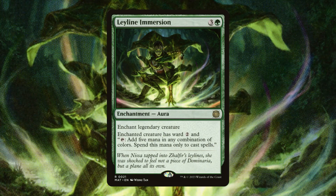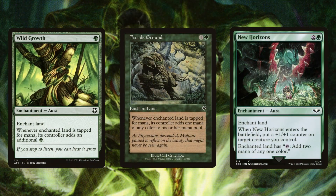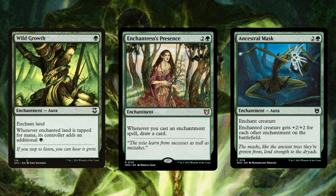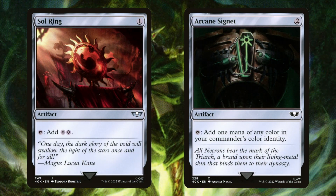Moving on to ramp: Ley Line Immersion - I absolutely love this card. It costs four mana but nets you five, so you actually gain mana by casting it. It's insanely underplayed in my opinion. Dawn's Reflection, Grafted Growth, Blighted Burgeoning, Utopia Sprawl, Wild Growth, Fertile Grounds, and New Horizons all enchant our lands to give us additional mana - one of the most effective ways to ramp in an enchantment strategy since we're also drawing cards while ramping.